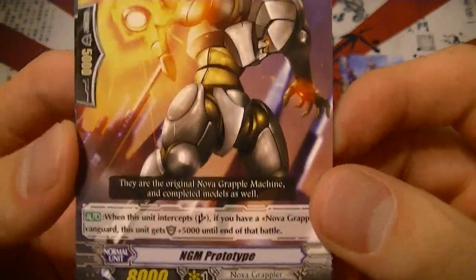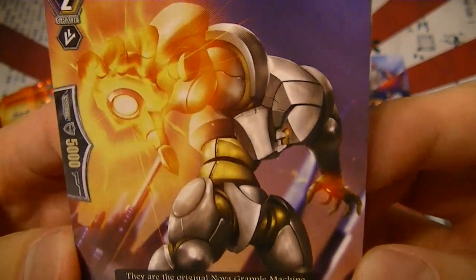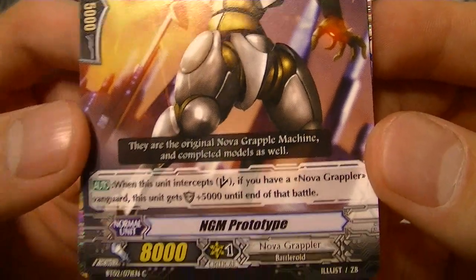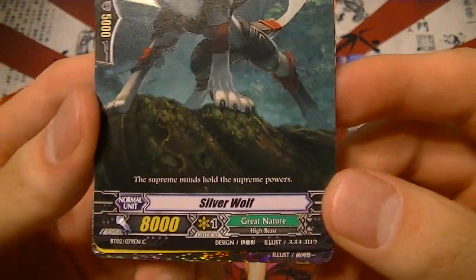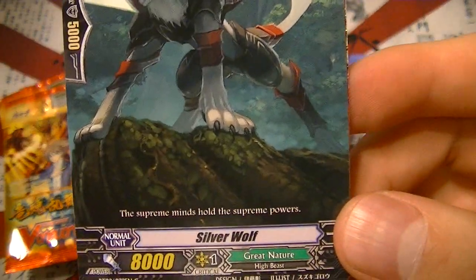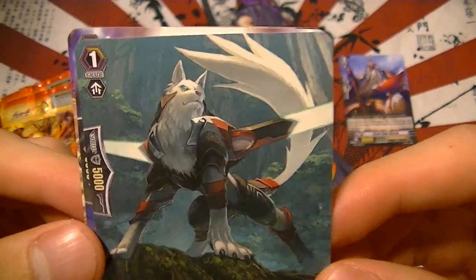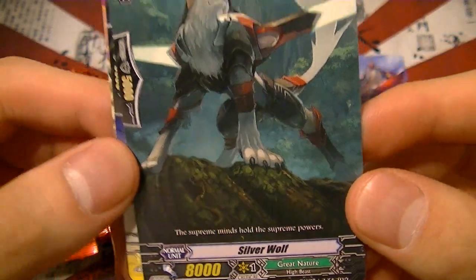NGM Prototype is a Nova Grappler with superior intercept — whenever he intercepts he gains an extra 5k shield, so he acts as a 10k shield. Great Nature is a new clan but they only get four cards in this set. They'll be getting more cards in set seven, which is almost a year after this set debuted. Anyway, this is their 8k vanilla booster.